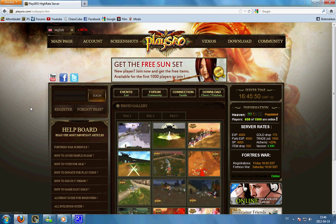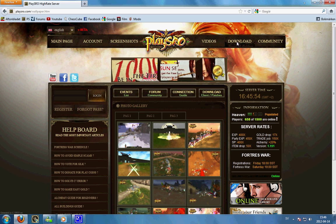Okay, so what you start out with is go to PlaySRow.com. You will press download right up here.